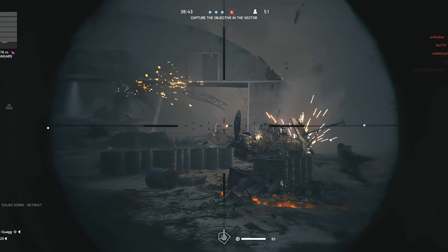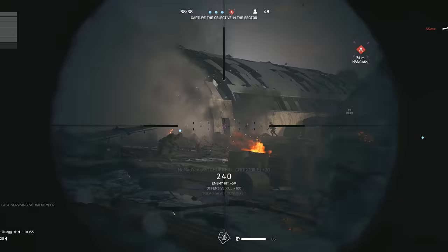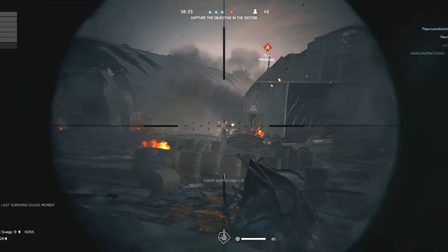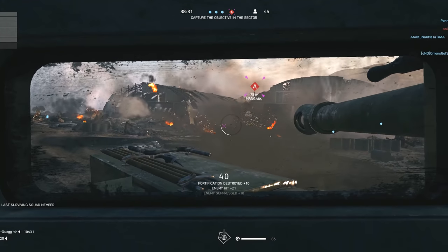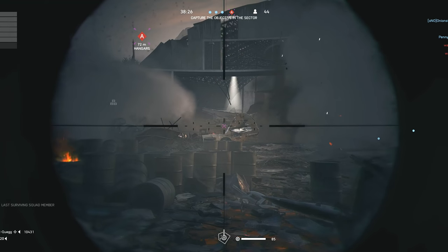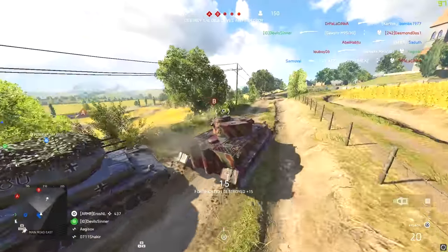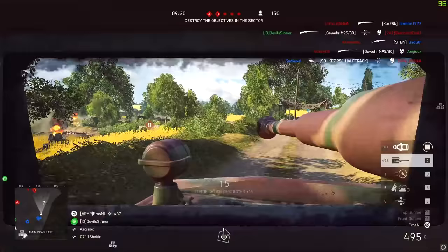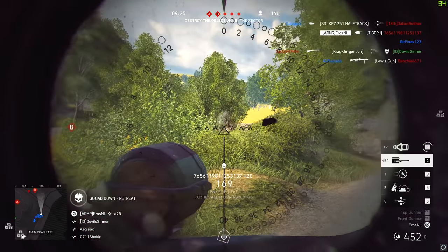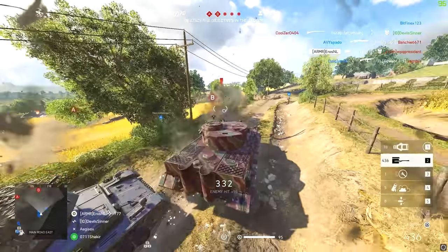The third Churchill variant is the Crocodile — a flamethrowing variant of the Churchill Mk VII that can be called in by a squad leader for around 20,000 points. It functions similarly to the Churchill but with a heavier 75mm round, a smokescreen, and a second-seat flamethrower. If you are on the Axis side and want a heavy tank, you will have to settle for the Tiger I, which is the best anti-armour tank for the Germans — the Stug is terrible and will come later in a different category.